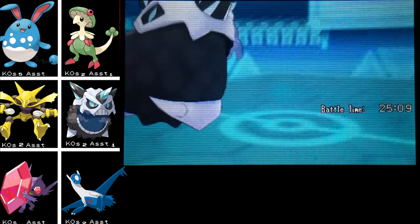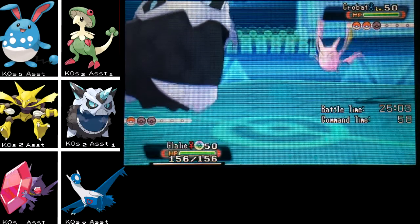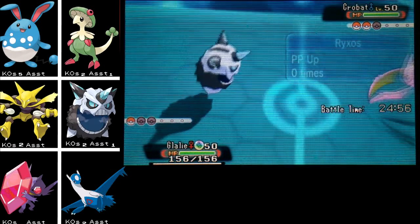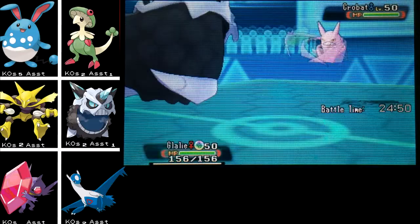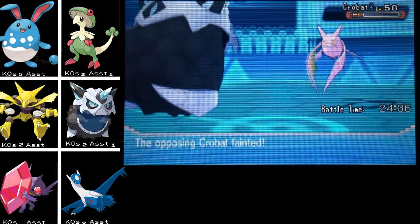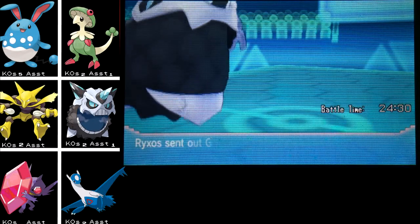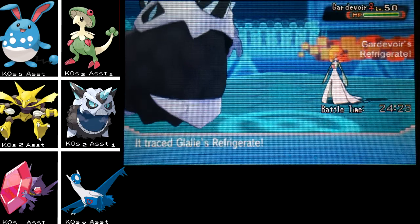I wonder if he has any speed investment to outspeed Azumarill — I'm pretty sure Azumarill also has base 50 speed. Here's Crobat — I get to use some nice Ice type moves. I guess he could have Steel Wing but I doubt it. I'm just going to go for Return since I don't think he can kill me. He goes for Brave Bird — that did a lot of damage, good grief. Shiny Crobat is really ugly, folks, very very ugly. I finish him off with Return.